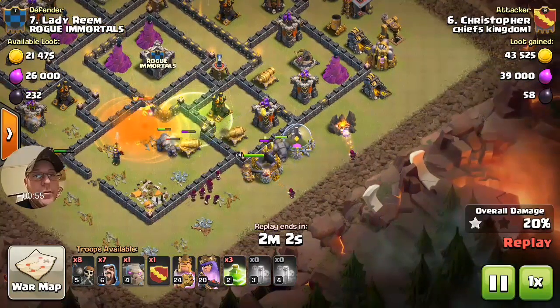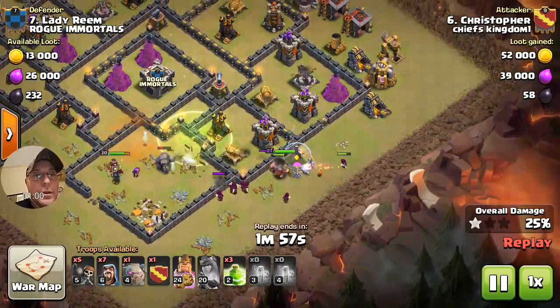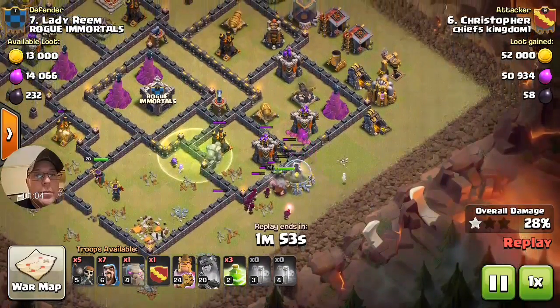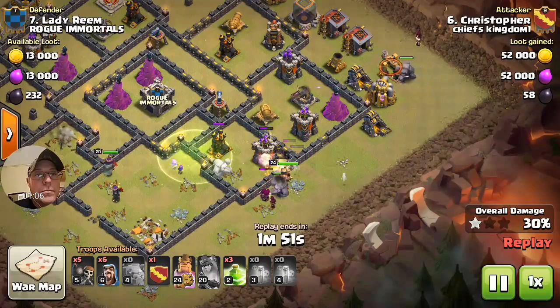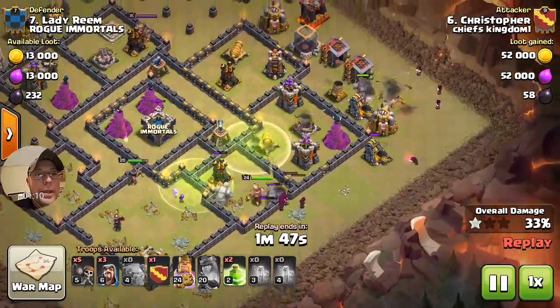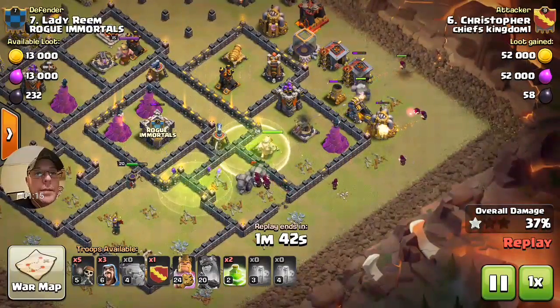I just keep funneling more golems in and wizards behind them, using the jump spells to walk our way around the base. This is my first time doing this attack so it might be a little sloppy.